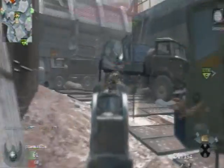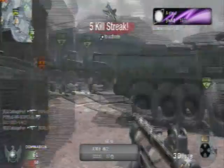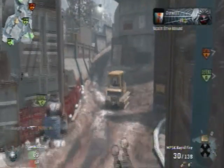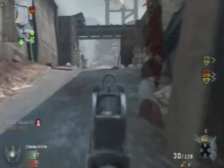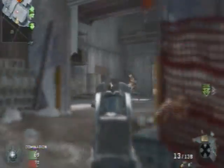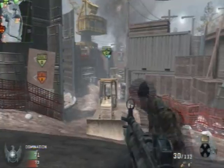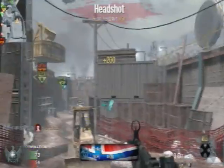The MP5K is the best rushing gun on the game, without a doubt. You can rush and you're getting kills with it. It's such a powerful gun. I use it with extended mags so I don't have to reload quite as often, but occasionally I do have to reload. I pick up some guys' Rapid Fire and I realise I quite like the Rapid Fire on it as well. But I'm not sure you can have extended mags and Rapid Fire on it at the same time, so I don't know which one I'd rather have.